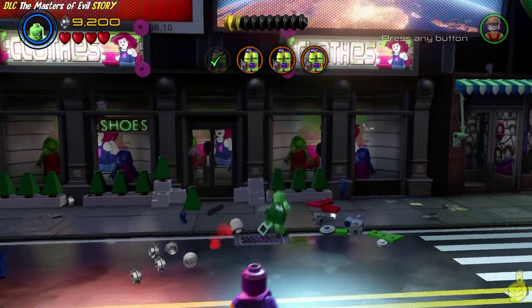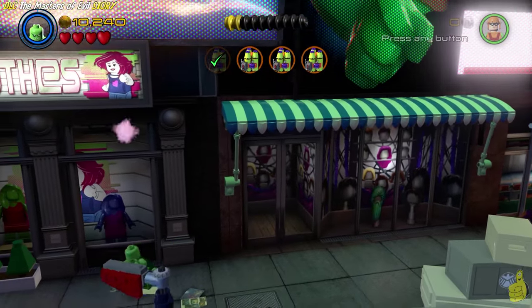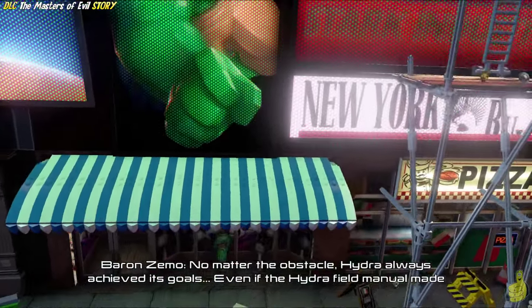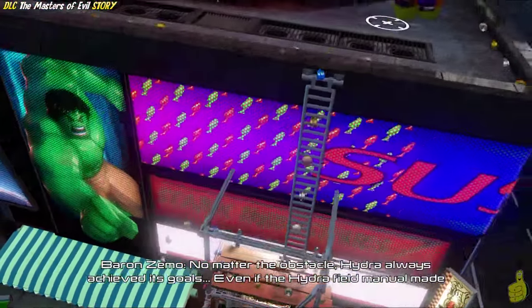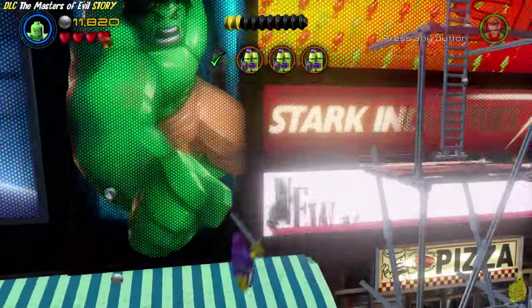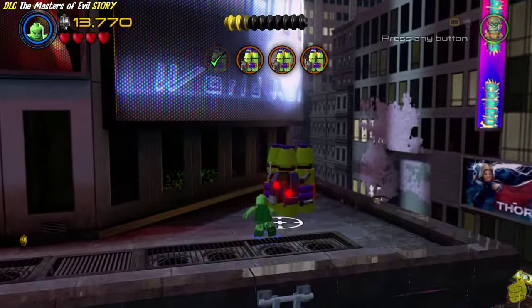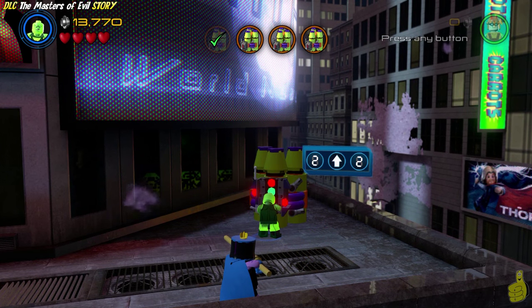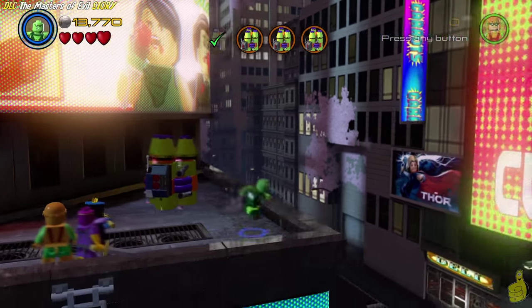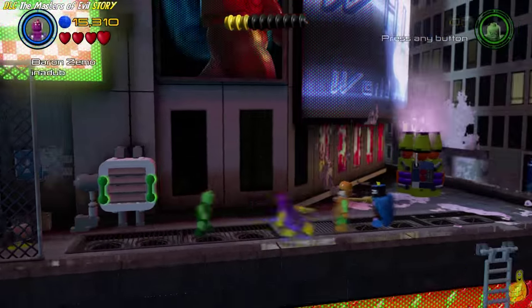It wasn't that statue of Captain America - it was actually this sign over here on the building. We rebuild those pieces below into a turn switch. The camera pans up and gives us the hint that we need to jump up and bounce on this little awning, which gets us up to the scaffolding, which takes us to a ladder, which gets us all the way to the rooftop. And once on top, we have another Adhesive X container. Just follow the indicated arrows.